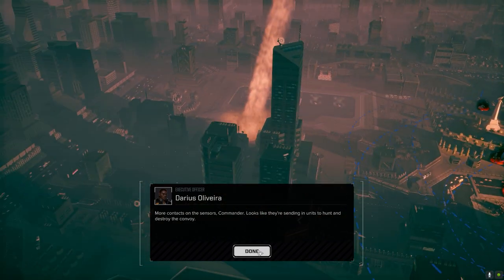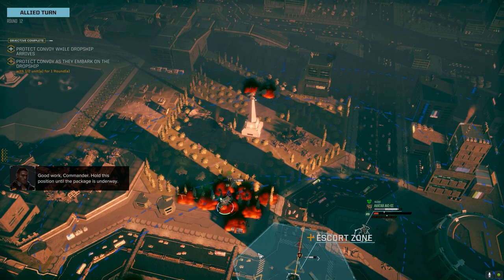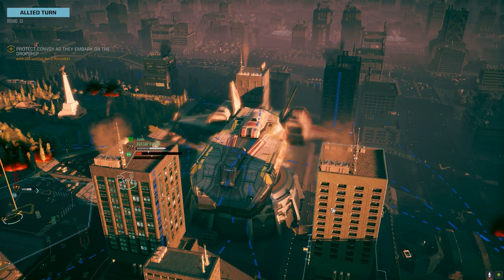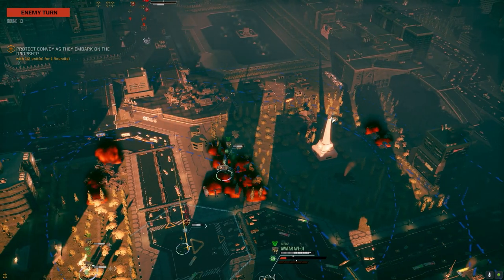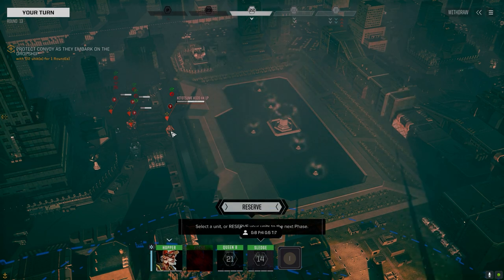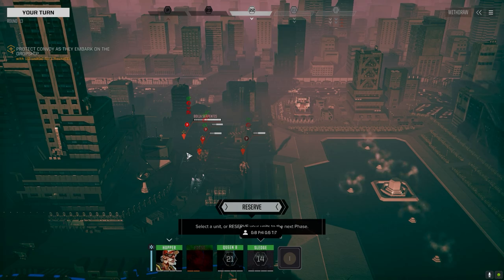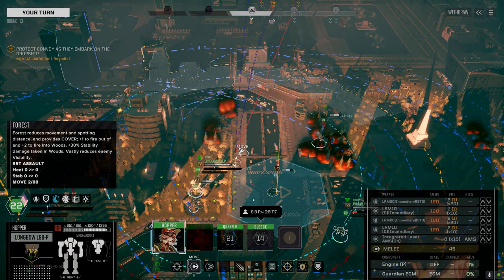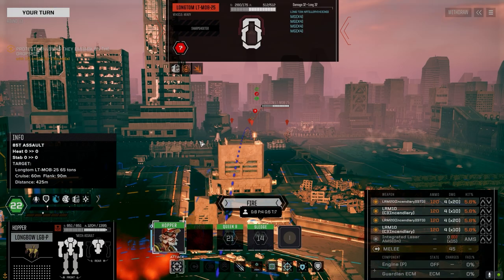Okay, got a dropship coming in. Good work commander — hold this position until the package is underway. There's our dropship. We're going to send Queen Bee over there to find out what we're up against. Juggernaut, Hitotsumi, a Long Tom — of course it's a Long Tom, what else would it be — Boulder Serpent. We need that Long Tom gone. It's going to be lousy chances to hit. 66 on this guy — he's got an Ultra 10.